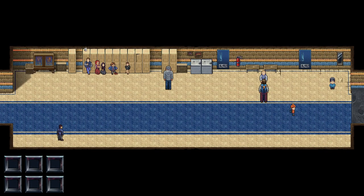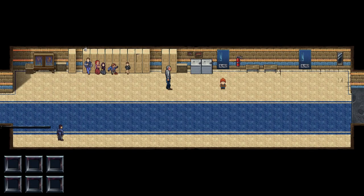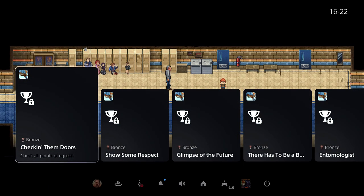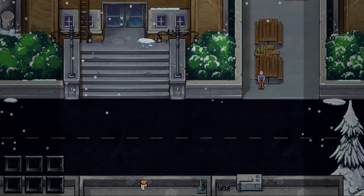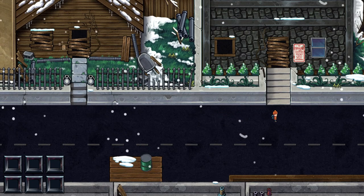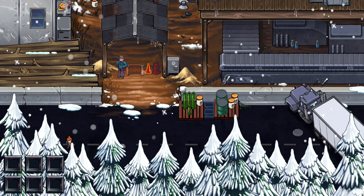Go upstairs and press cross button to enter the school. Talk to this guy here and press R1 to skip. You'll hear a school bell and now we are done with school. We need to go check on the alien. Exit the school, go down and to the right. Check these doors here, then check another set of doors — we got the trophy 'Check All Points of Egress.'